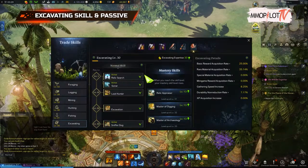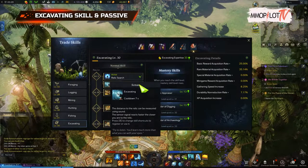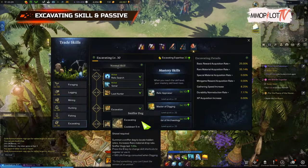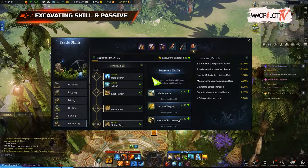As you carry out your professions, you collect experience points and rise to a level. As with your character, you unlock new skills, which increase bonuses such as a higher chance of success, the chance of rare materials, and increased gathering speed.